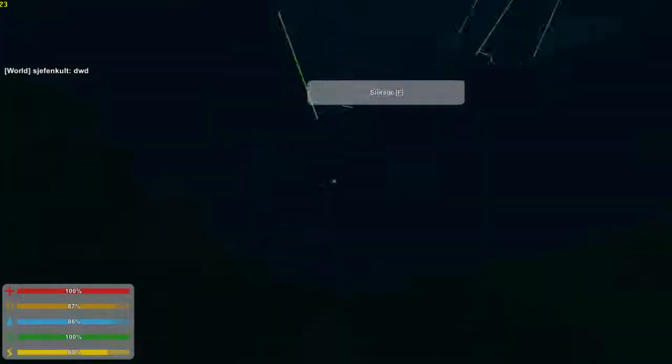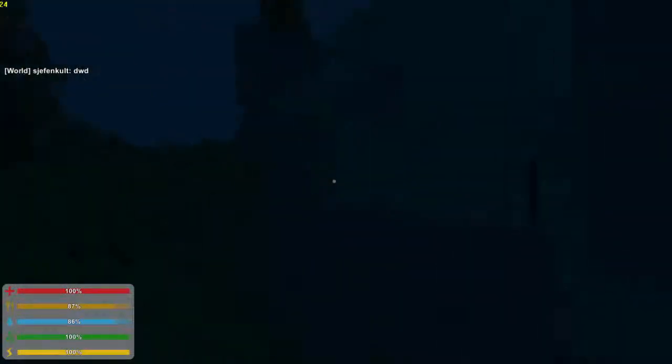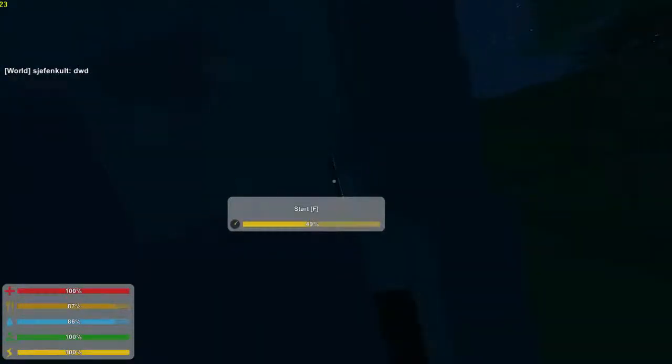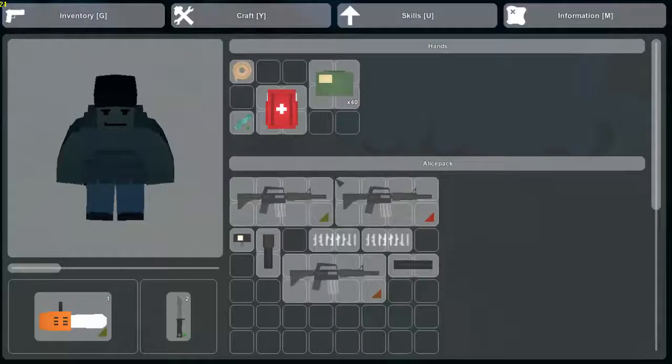We have all of our crates for storage, and we have our generator hidden back there. Can we still even reach it? Yep, we can still put fuel in there.